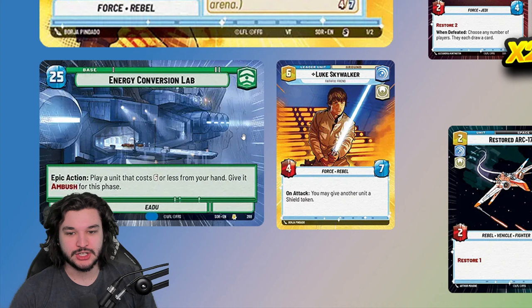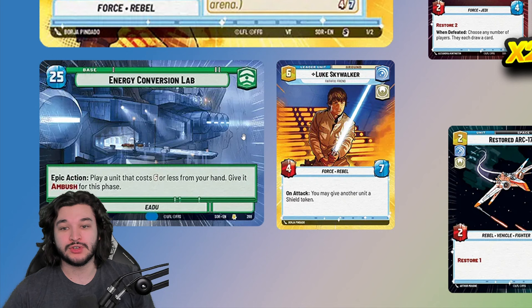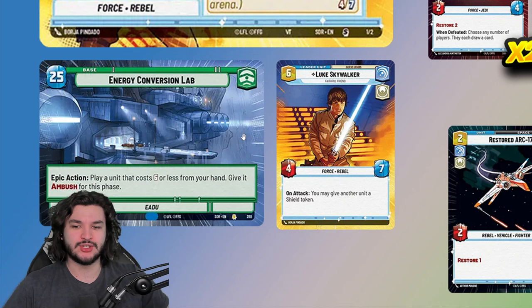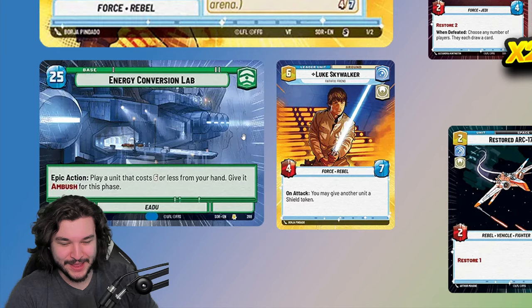For the base, we're running Energy Conversion Lab — the most competitive base in the format. This is one of the main reasons to play green. It's not just about guaranteeing certain actions at certain times; it's the value it brings. ECL lets you trade up with units or get a massive burst of damage and ruin your opponent's setups. ECL is one of the key reasons green is so rampant in the game.